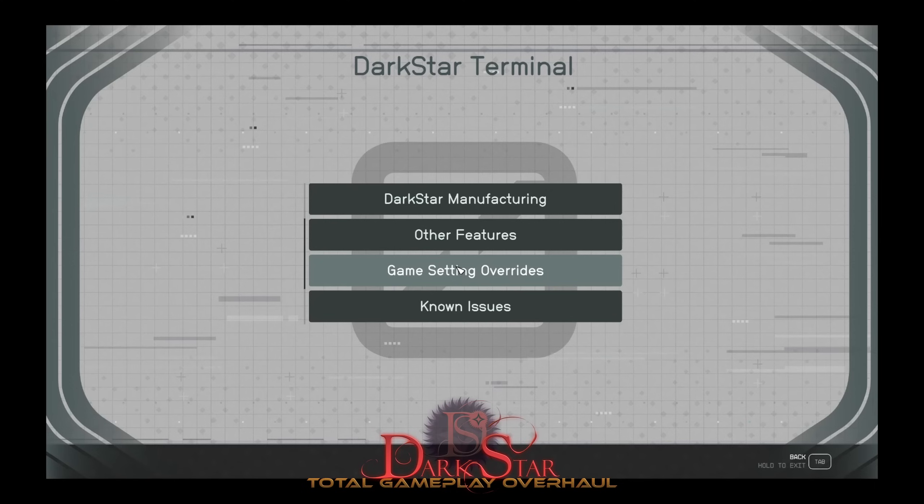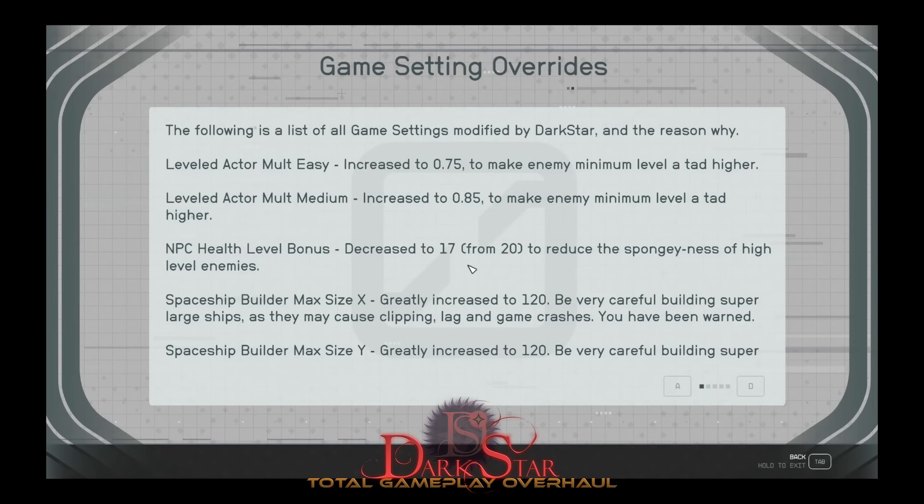Let's go over what I changed, why I changed it, and how it all affects you. The first three — and this will always be in this info kiosk by the way — if I ever add a new game setting override, it will get added to this detail list here, so you can always come and double check. I had to change the leveled actor scaling to make things more reasonable, and I had to change the NPC health scale.